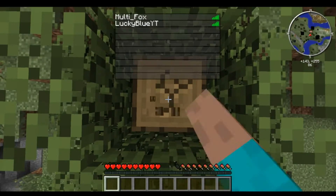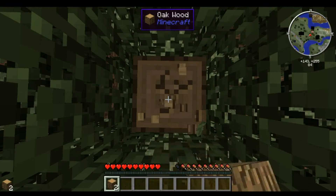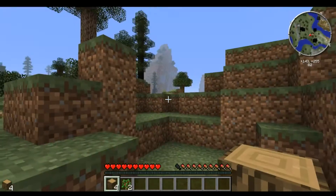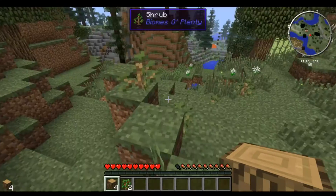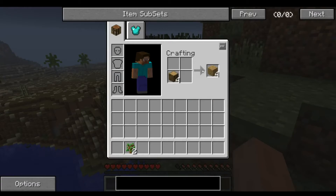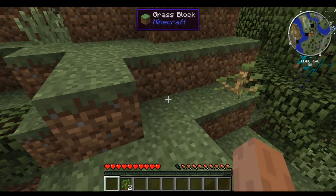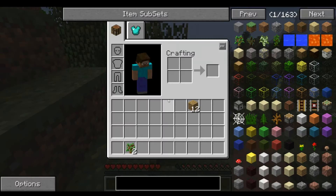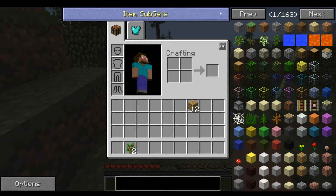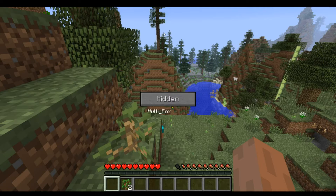Und so ein paar Bärenbüsche. Ich mach kurz Highlight Topics an. Da sieht man, was das ist. Ich hab drei Bären. Wo kann man das anmachen? Im Inventar dann Options, dann World und Highlight Topics. Die auf Show stellen.